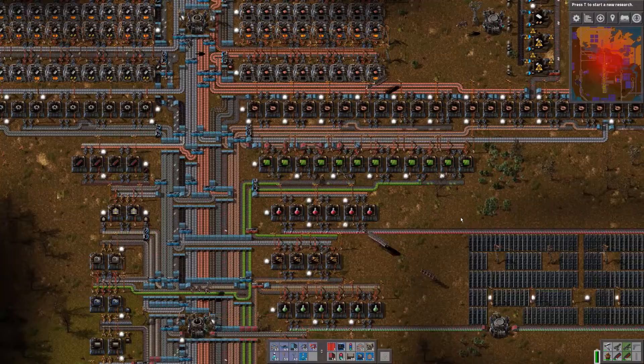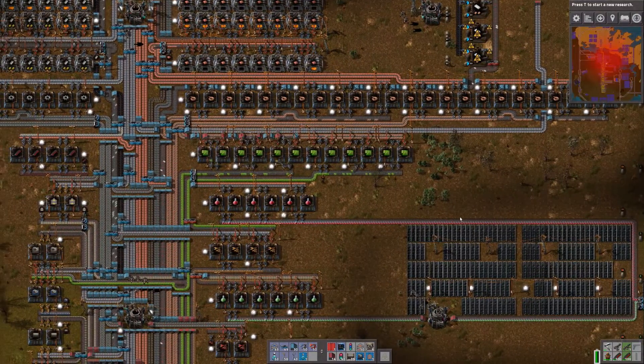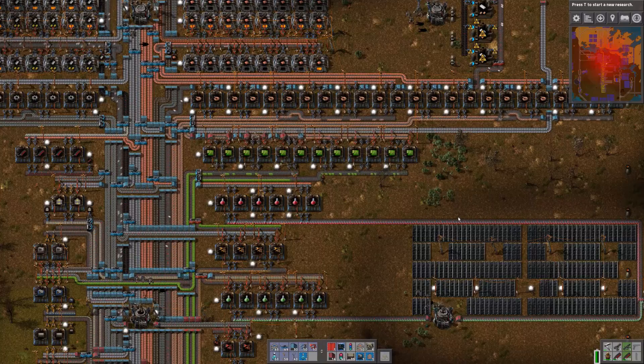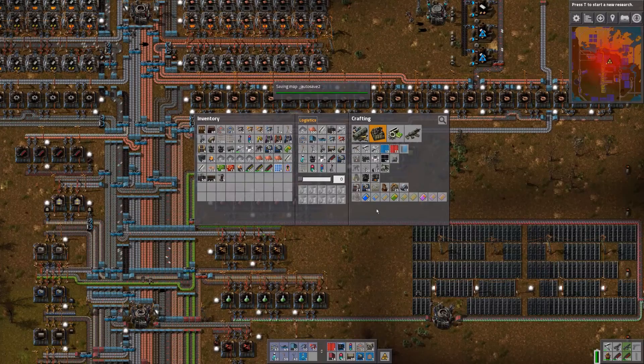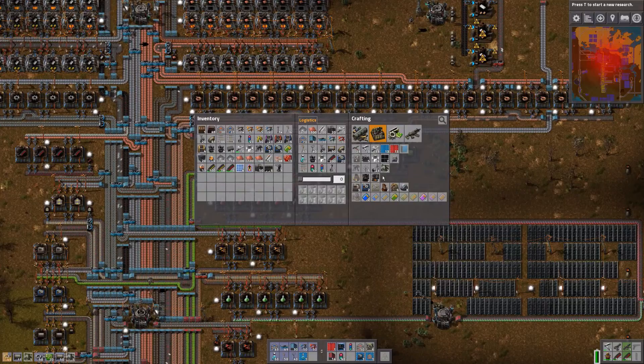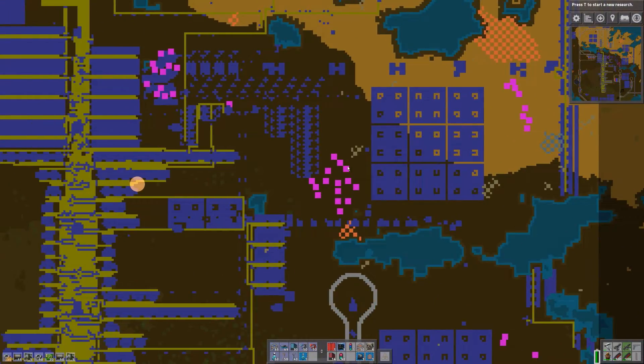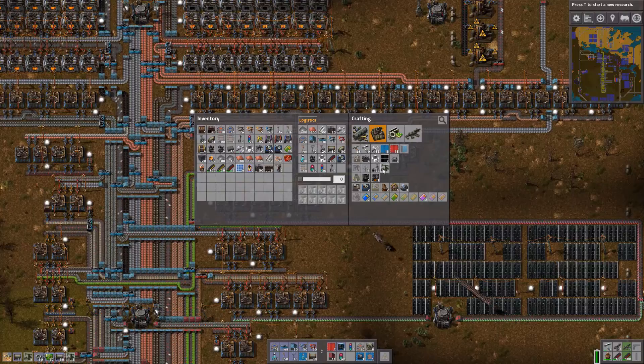Let's grab electronic circuits over here. And we don't need to create them manually. There we go. 10. How many do we need for that space? It's like 1, 2, 3, 4, 5, 6, 7, 8, 9, 10, 11, 12, 13, 14, 15. That's a good number.